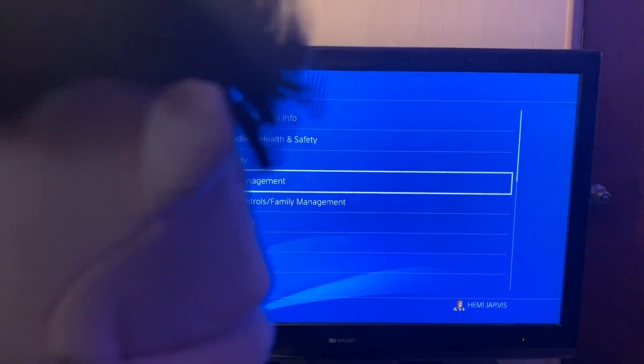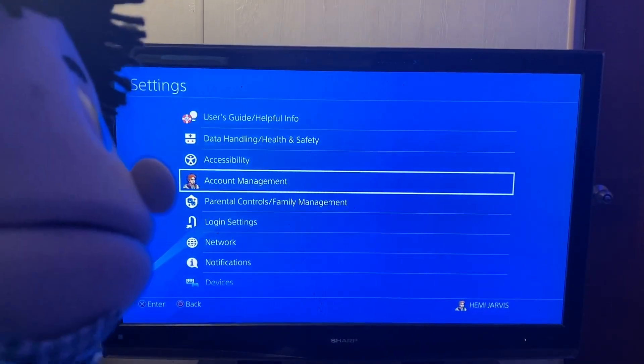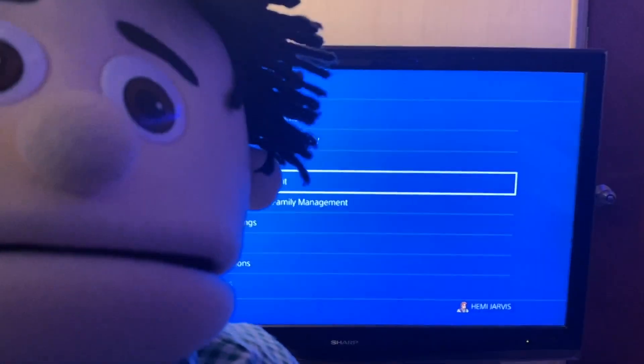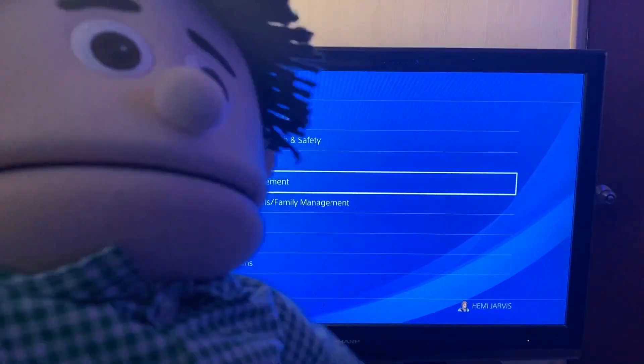All right, now you're on Settings. What do you do next? I'm about to tell you — calm down and watch. Go to Account Management, that's what I said.